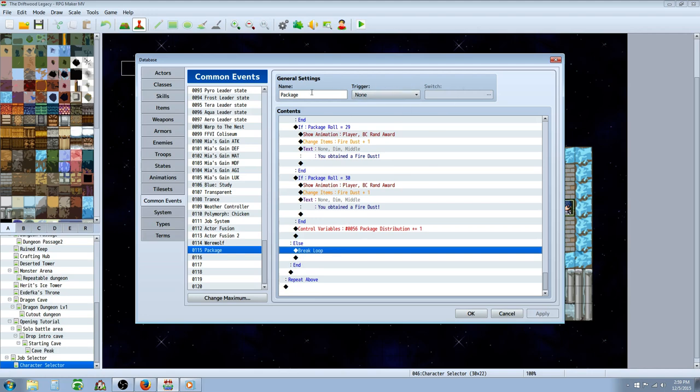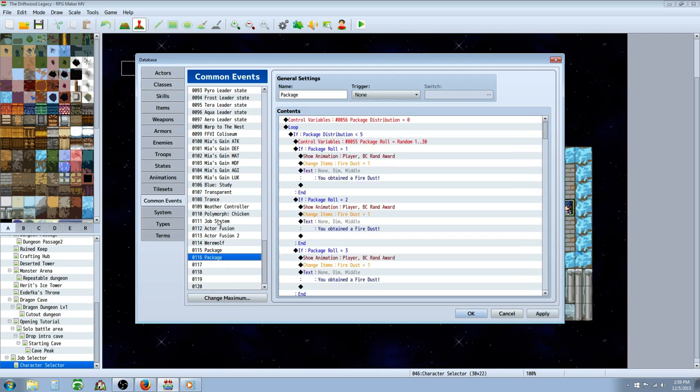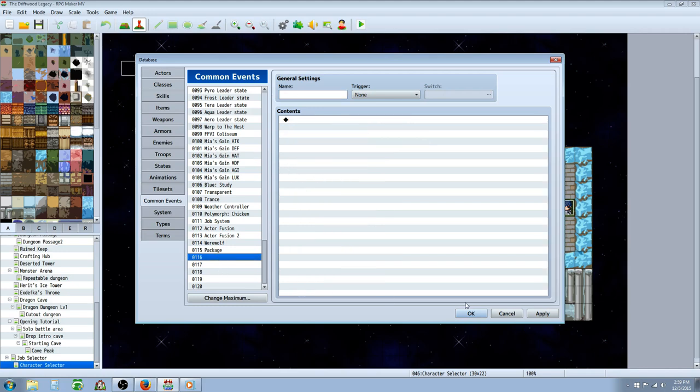You don't need any trigger or switches — just create a common event. If you want a different premium package, copy this entire common event, paste it, and change the name to S rank package or whatever. That's how you'd create your different common events.